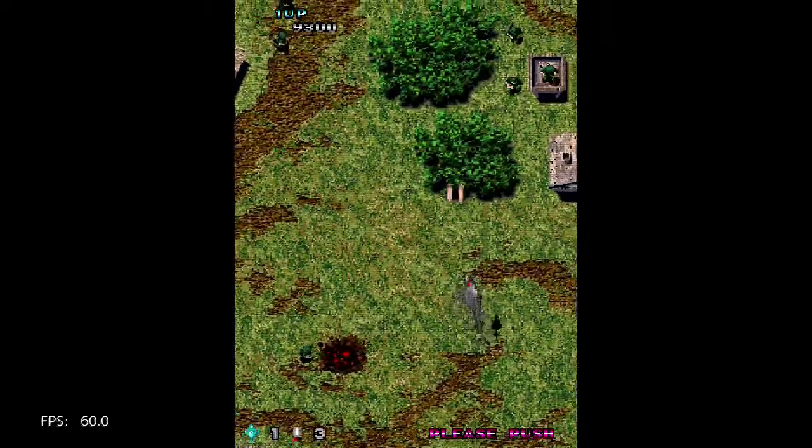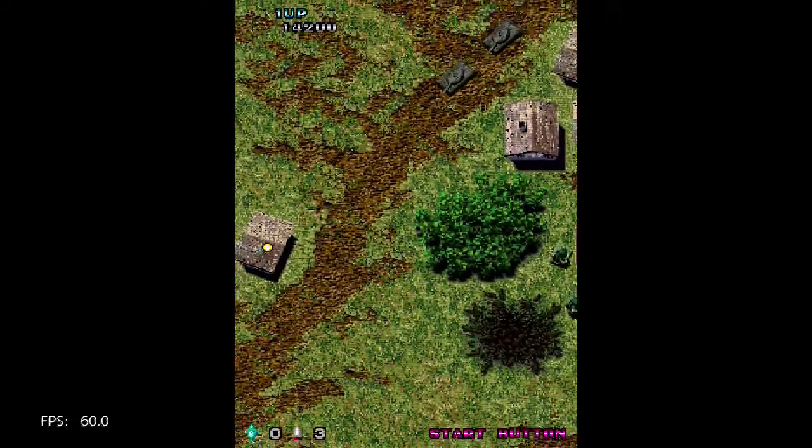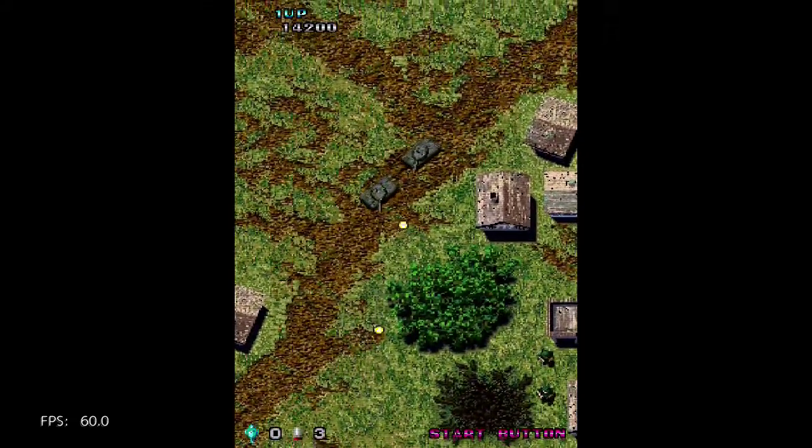But select is your insert coin, and start is your start button. Getting terrible at this game.